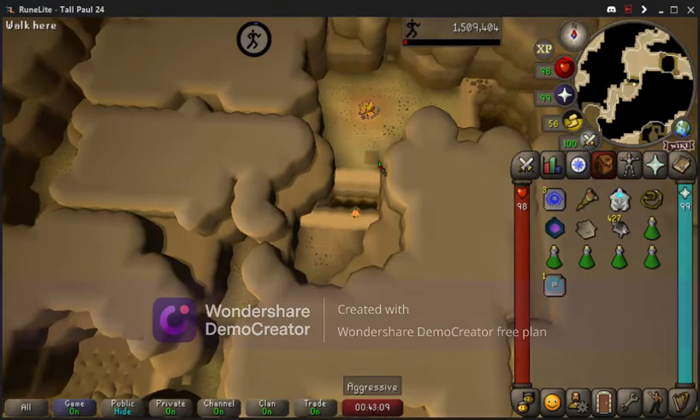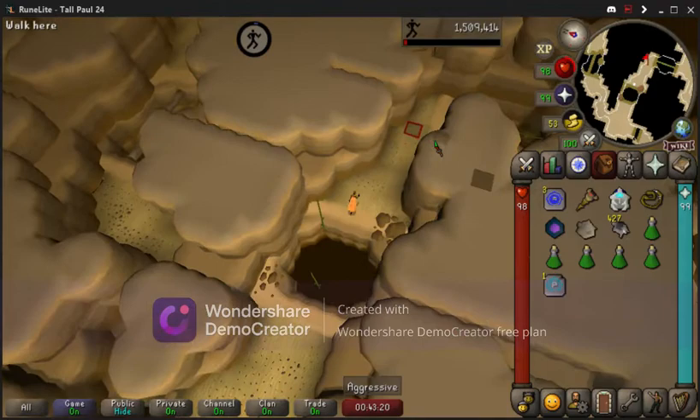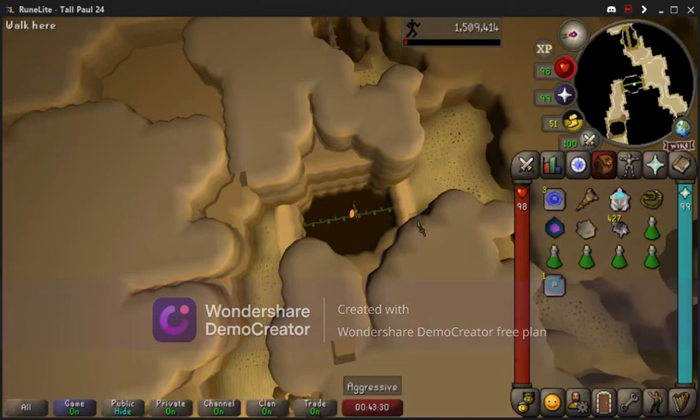Another big thing is you want to use splash damage weapons. As you can see, I'm using black chinchompas, red chinchompas, or regular chinchompas. For magic, make sure you utilize a spell that attacks in a 3x3 area so that you can splash multiple monkeys at the same time and maximize your damage per second.